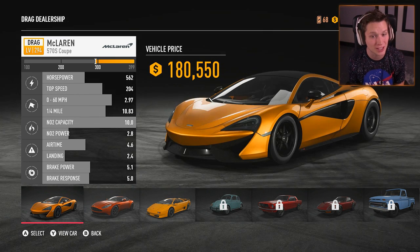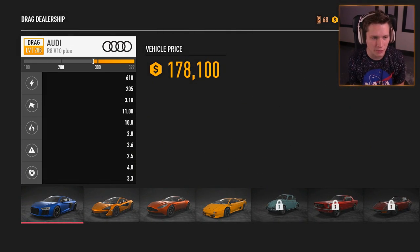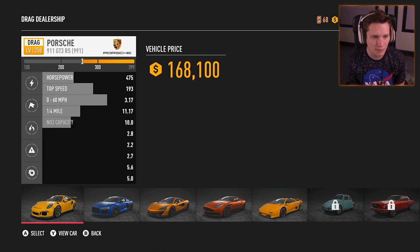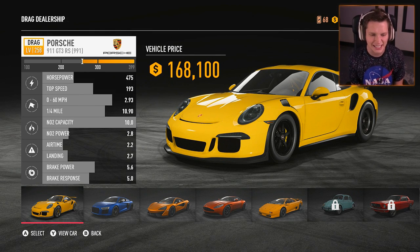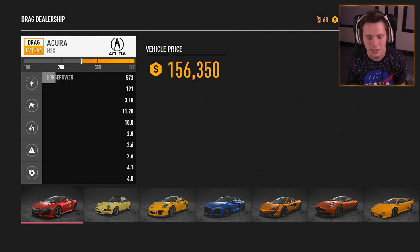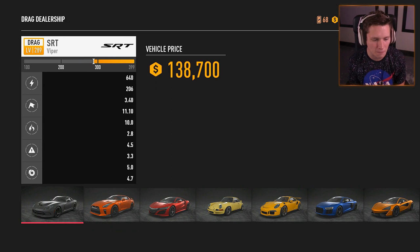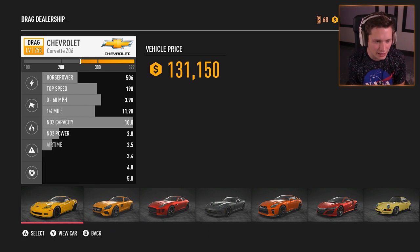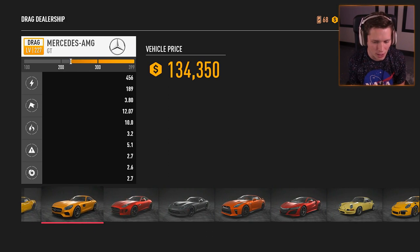We've got the McLaren 570S Coupe — this thing looks nasty, I love the new McLarens. It's absolutely nuts, look at that nitrous capacity, 10 out of 10. Level 294 for $180,000. We've got the Audi R8 V10 Plus at $170,000, the Porsche 911 GT3 RS — these things are nasty, level 258. We've also got the old school Porsche, the NSX, the GTR Premium, the Viper SRT, the F-Type R Coupe, and the AMG GT. We've got so much to choose from.